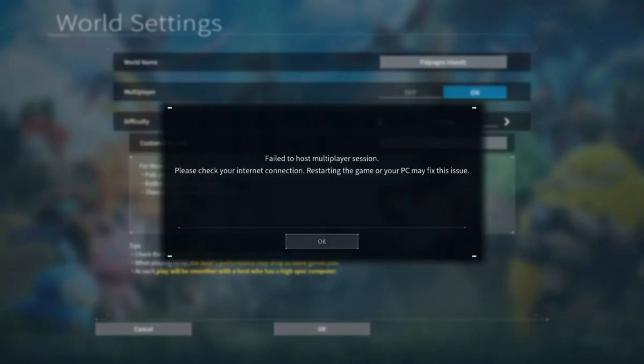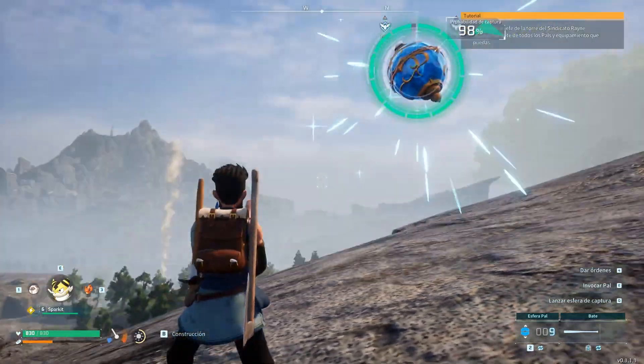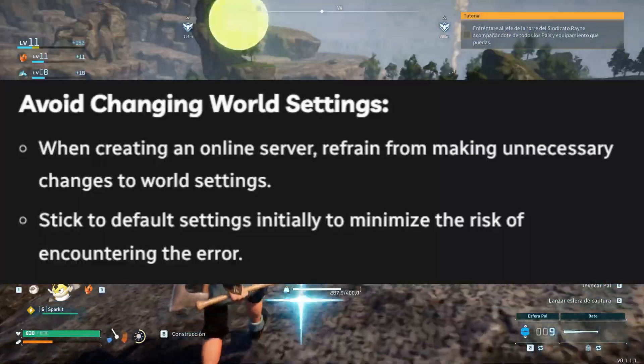The 'OnCreateSessionComplete' delegate 'bWasSuccessful equals false' error occurs when there's a failure in initiating a multiplayer session. This can prevent players from seamlessly creating or joining multiplayer worlds in Palworld.